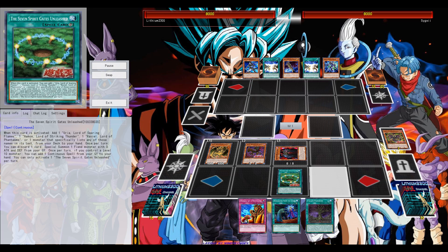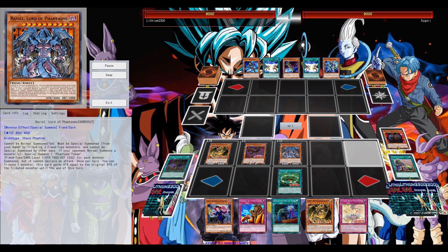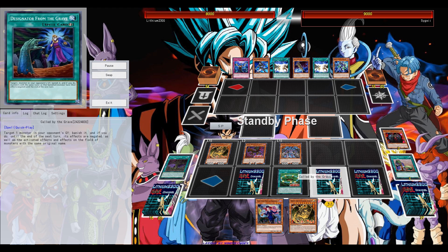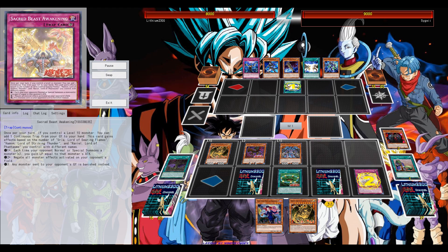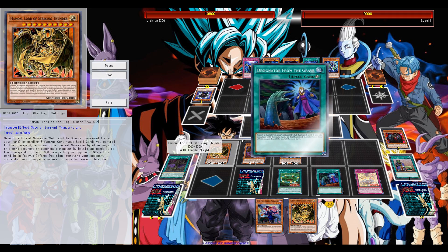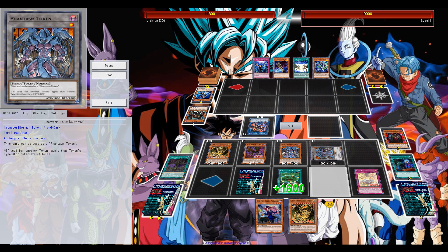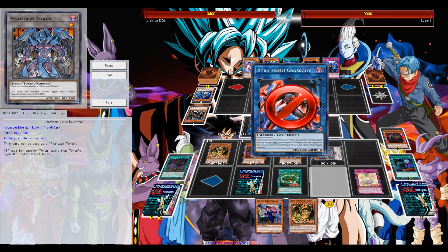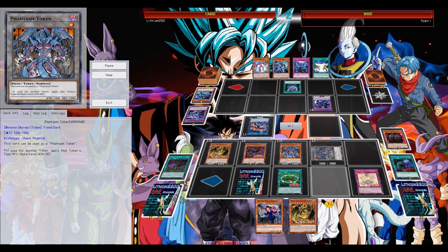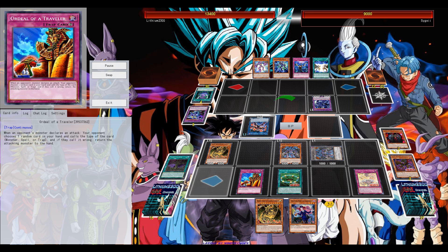The basic starter for the deck is either opening with Stratos — the level two, which gives you the extra normal summon — or their continuous spell, which is basically a ROTA and Monster Reborn all in one at a discard cost. Their field spell is also searchable off the yellow chaos monster by simply banishing itself from the graveyard, and if you control a Lord including the fusion, you can draw two cards per turn.